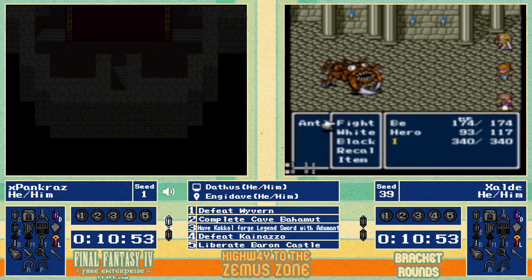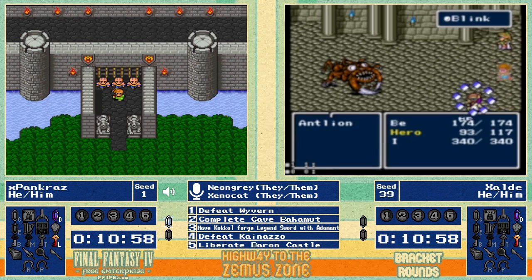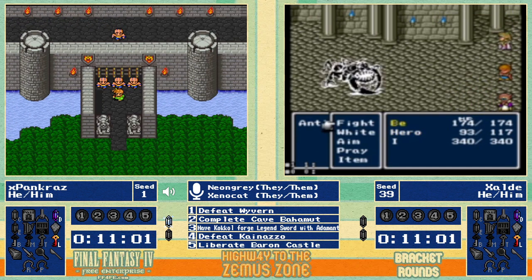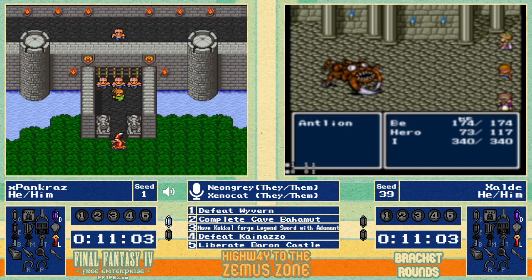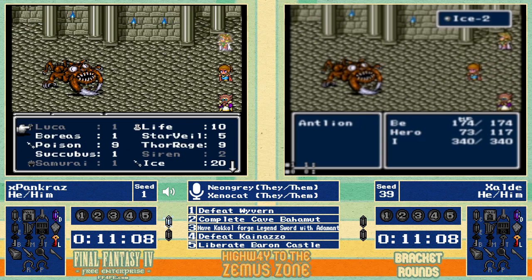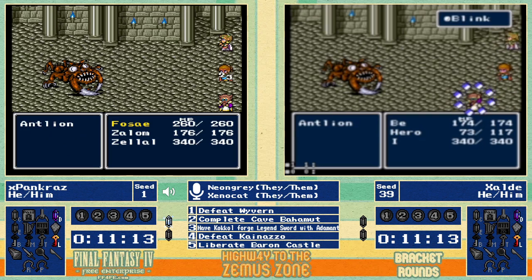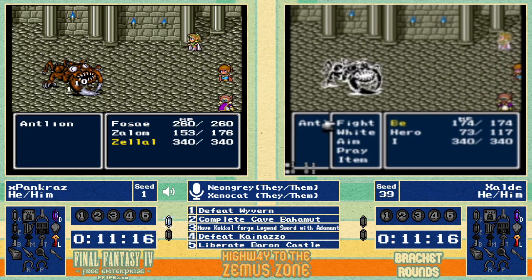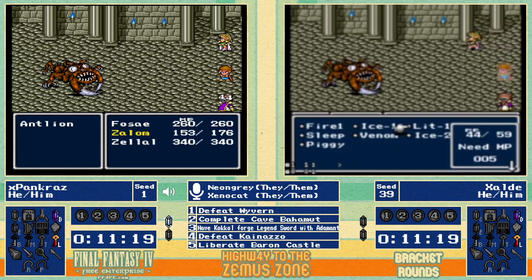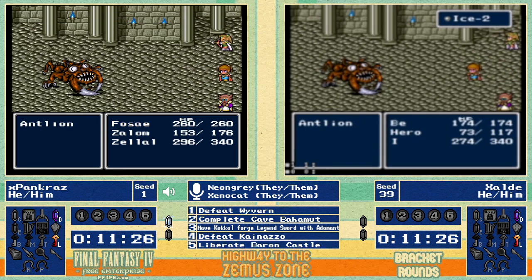Agility matters for Cave Bahamut, along with defense stats. The Antlion has apparently decided to take a vacation and visit Fabul — it hasn't been seen at home all week. The commentators joke about why the Antlion is on earth and not the moon, concluding it's vacationing in Fabul. The one on the right does look unwell.